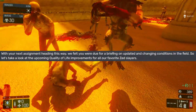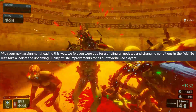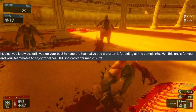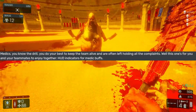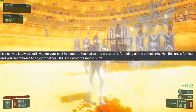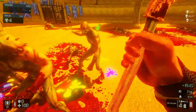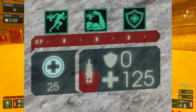Hey Mercs, with your next assignment heading this way, we felt you were due for a briefing on updated and changing conditions in the field. Let's take a look at the upcoming quality of life improvements for all our favorite Zed Slayers. Medics, you know the drill — you do your best to keep the team alive. Well, this one's for you: HUD indicators for medic buffs. Now you're gonna know if the medic is playing a combat medic or a pure healing medic. Each time a medic heals you, you'll see which buffs you got.